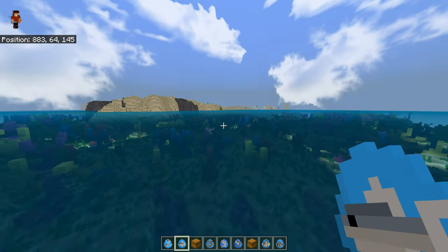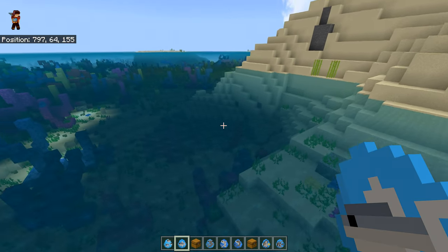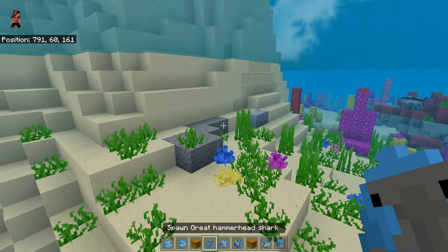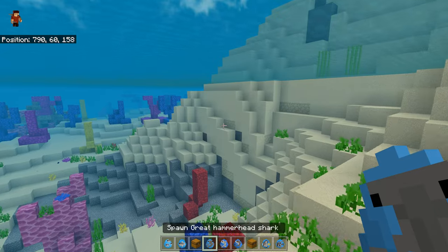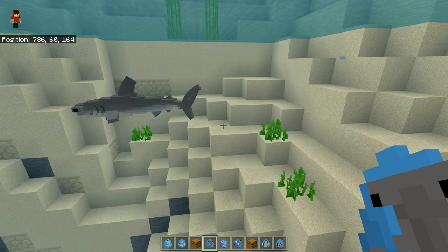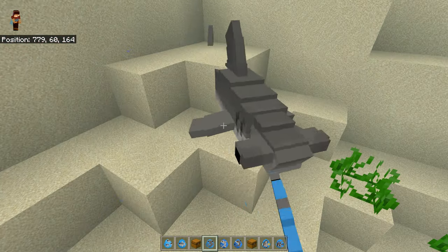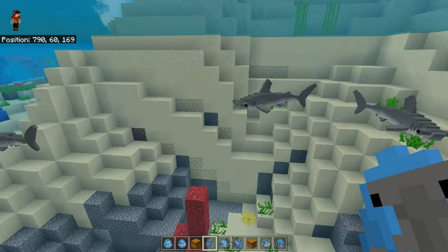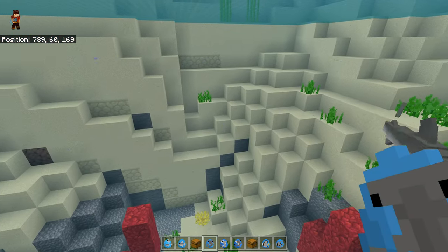Now we're going to get into the dangerous animals — we've got some sharks. I'm sure people will skip through to see the sharks. Here is the great hammerhead shark — wow, we've got sharks! Oh my Lord — hammerhead shark. Go on, eat them — eat the dreads. I hate the dreads — one of the worst Minecraft animal creatures.